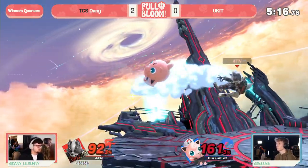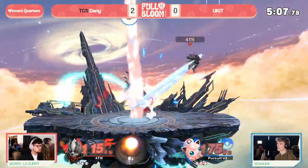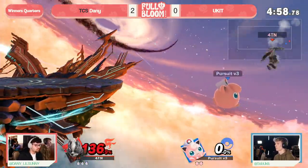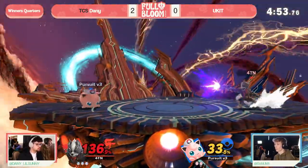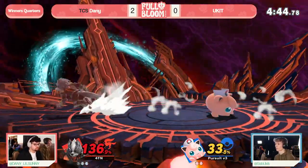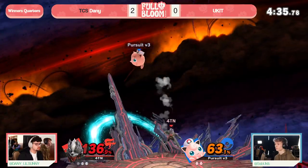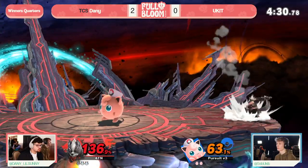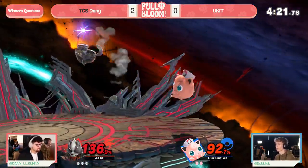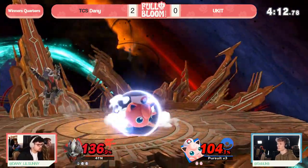Danny is removing rest kills and ledge guards — Yukid has not been able to find those mid-percent kills that Jigglypuff needs to find. Maybe we'll see more mix-ups with dash attack, since Yukid has been jumping a lot and getting called out. Another trade in Danny's favor — if you're being read on aerial approaches, maybe stay a little more grounded. Wolf can just trade away in this matchup, and Danny right now is finding more trades than a popular pawn shop — all going in his favor. Danny uses his mobility to condition Yukid into defensive options and punishes accordingly.